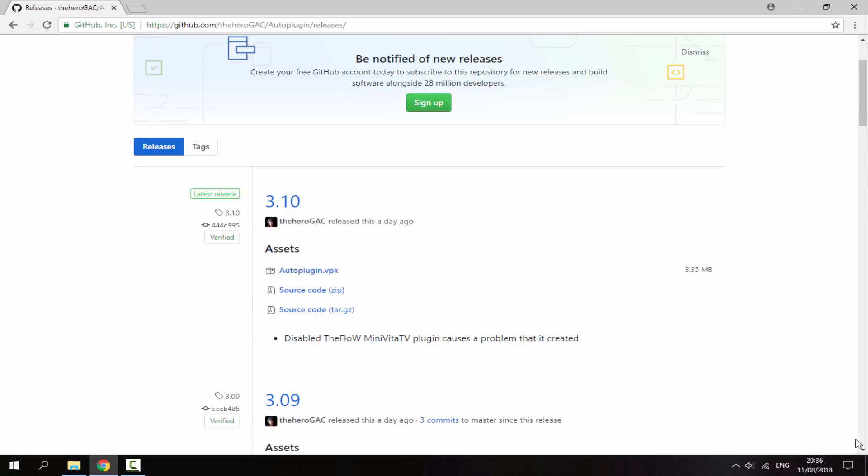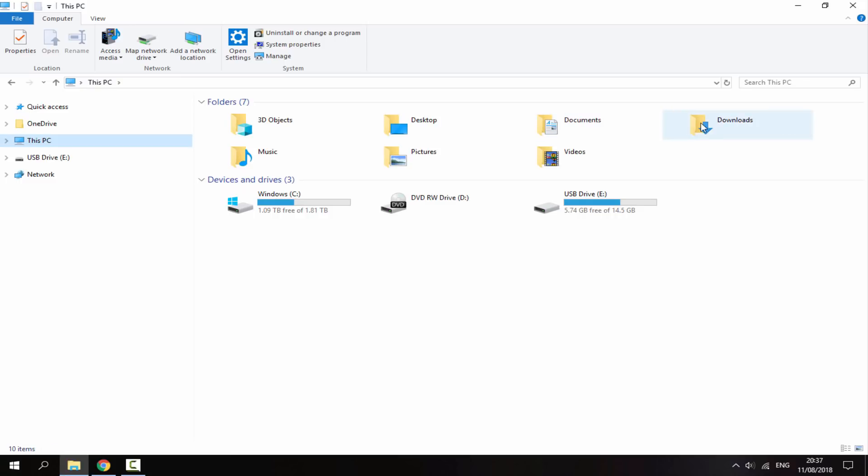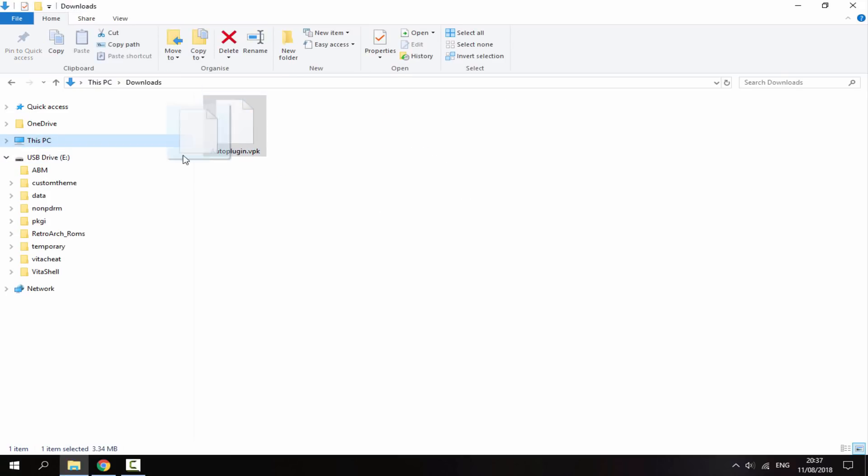Once that has finished downloading, make sure your PSVita is connected — mine is connected via USB. Go to your downloads folder and just drag and drop the VPK onto the root of your PSVita.